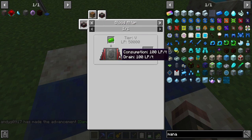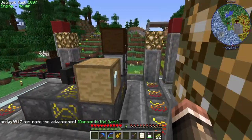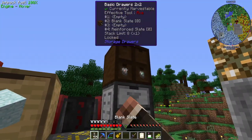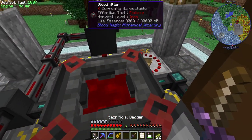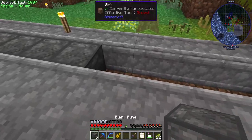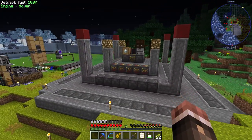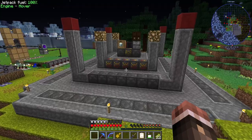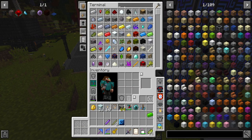There we go - our first Terra Steel ingot, and that will be used to make this. We need to get to a tier 5 blood altar, which we should be about halfway through the runes for. I might need a little more runecrafting but I think I'm almost there. We're doing good - I replaced all the blank runes for the tier 5 altar, and the one thing we have left is actually the most obnoxious part, but it shouldn't be terrible.